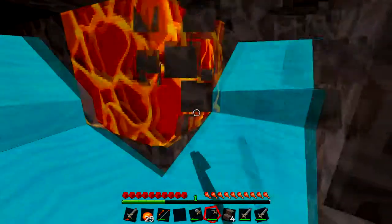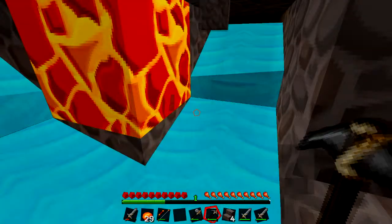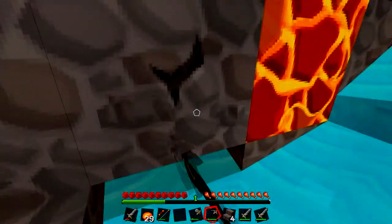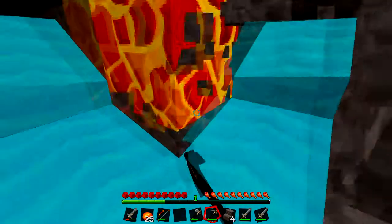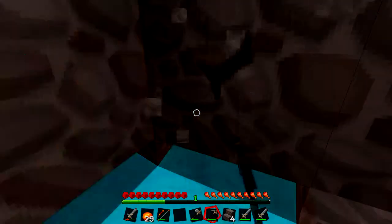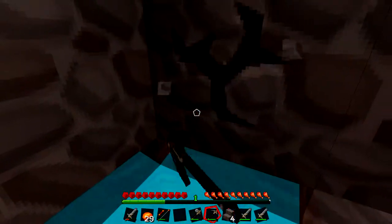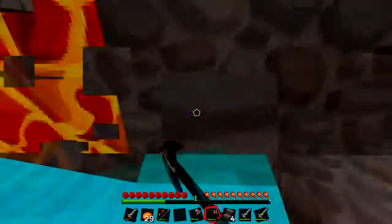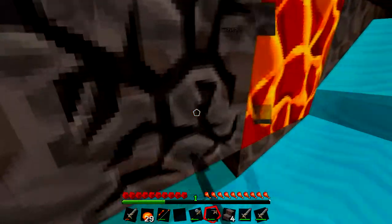Do we even have any bones? I have 32 plus seven bone meal. I'm thinking we just swap two tiles with it — two blocks of wheat, and then the rest is still melons. Because we just bone meal two spots.